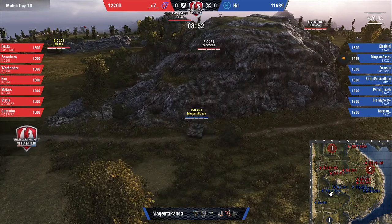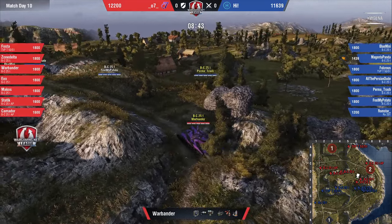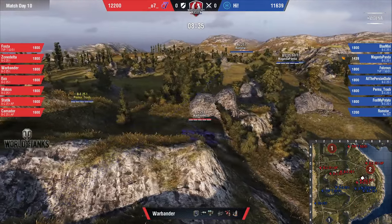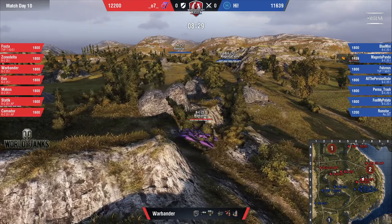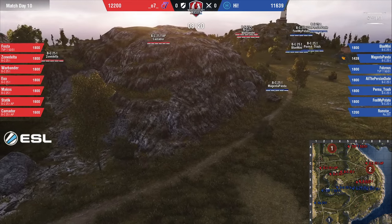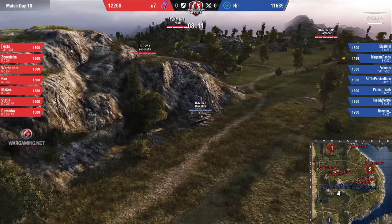These teams opted to play slow. They did get Fosta up into that A5 boost. Warbander working on the hill, with their tier 9 Bat-Chat over in the west in the low ground, keeping vision at D2. The TVP hasn't been spotted yet and there are 251s backing him up. If you are going to slow play it, this is the way to do it — get some three-line control, with the majority of your control sitting right around the 5-6 line in the middle. If you can't have control in the middle of this map, it's very hard to make a move towards either cap.